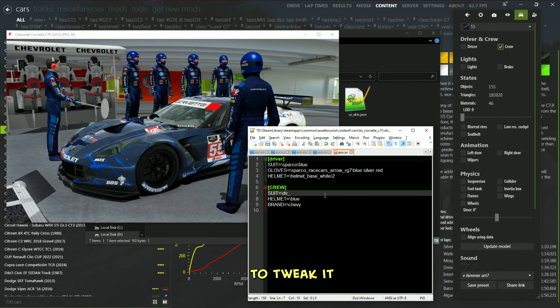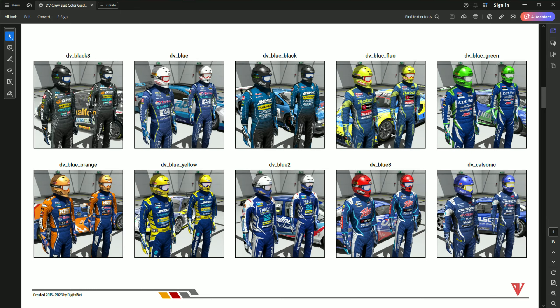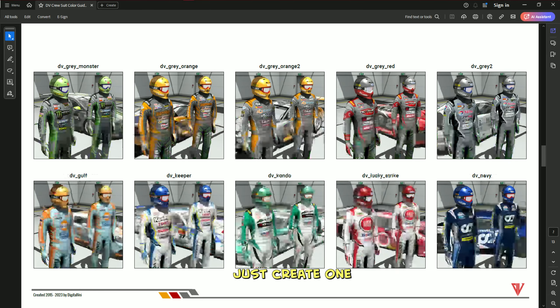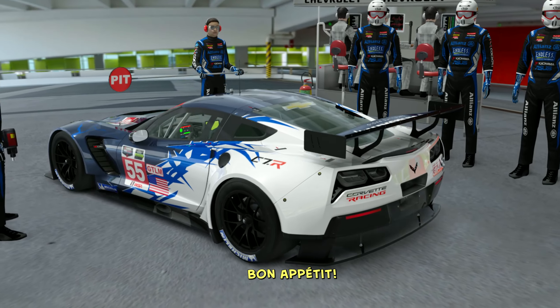If you're unsure about how to tweak it, don't worry — there's an example of how the crew section should be modified in the PDF file. It's like having a cheat sheet for your wardrobe. And if you're missing a skin.ini file, no biggie — just create one. Think of it like adding a secret ingredient to your favorite recipe.